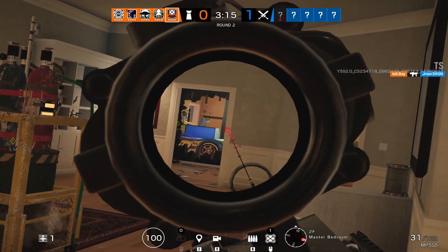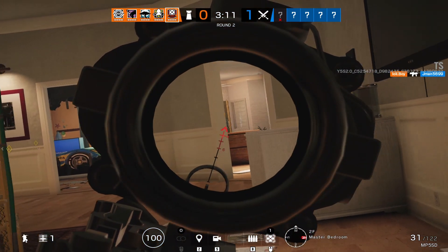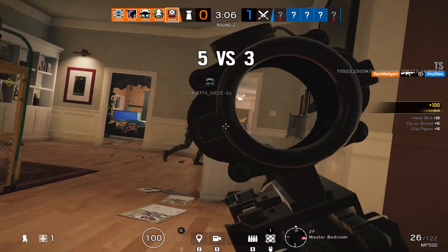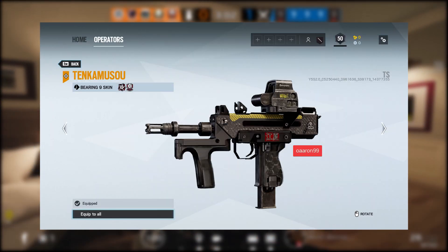Keep in mind these are all in low quality — if you have your game settings turned up to high it will look better. Moving on to the next gun, you have the Bearing 9, which is the most used secondary weapon, and it has a similar color scheme.